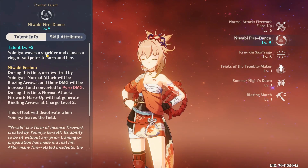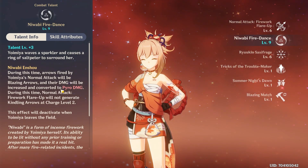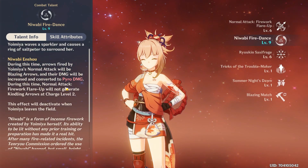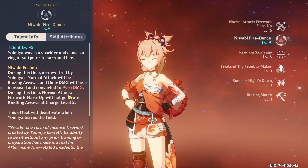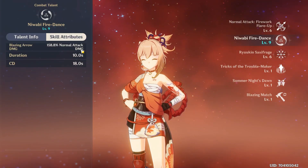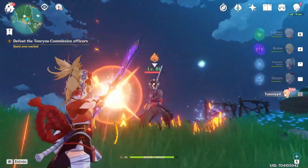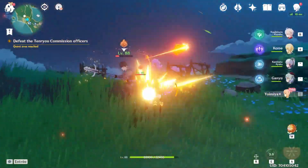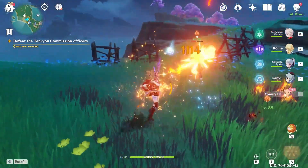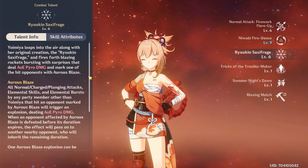We don't really care about the plunge attack. For her elemental skill, this is where she becomes really special as a bow user — it basically infuses pyro into her normal attacks. Every arrow will do pyro damage, and during the duration of the skill you can't use the level 2 charge attack. The effect will also disappear when she leaves the field, just like Hu Tao. In terms of multiplier, each attack is gonna deal 160% of normal attack damage converted to pyro.